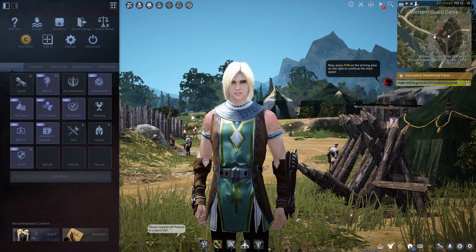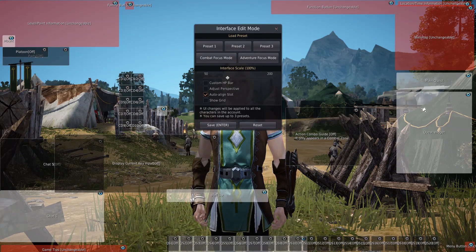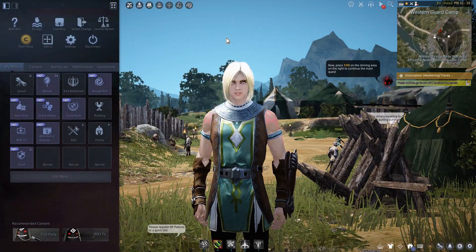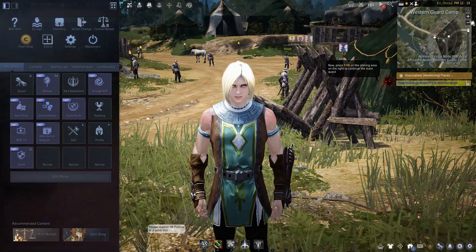To completely disable a user interface panel, go back to the menu and select Edit UI. Here you have the ability to completely hide widgets which might annoy you. You can also change the transparency of certain widgets, allowing you to further customize the visual representation of the game.